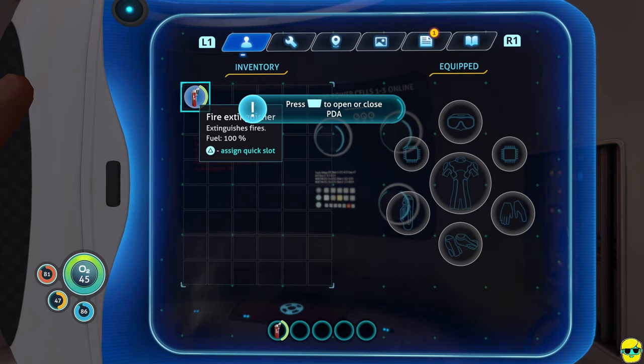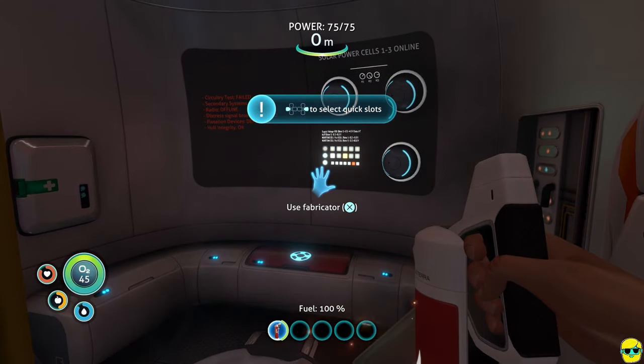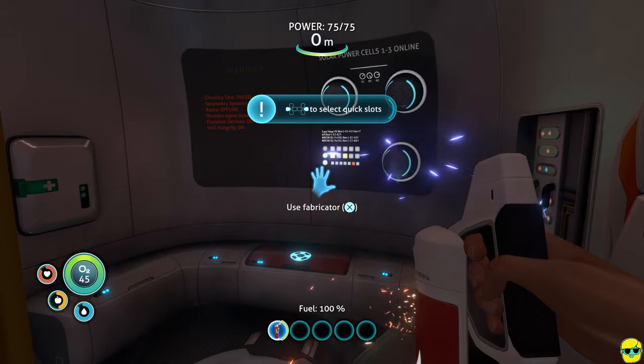Now that we're into the game and past the opening cinematic, we picked up the fire extinguisher and put out the fire. The first thing to know is we've picked up our PDA — personal digital assistant — and you can see us holding it up to see options. The game's tutorial tells us that pushing the options button opens or closes the PDA. My controls reflect PS5, but your controls will be calibrated for Switch, Xbox, PC, or whatever you're playing on.